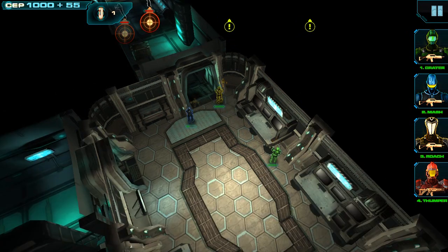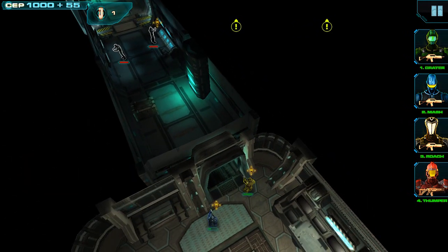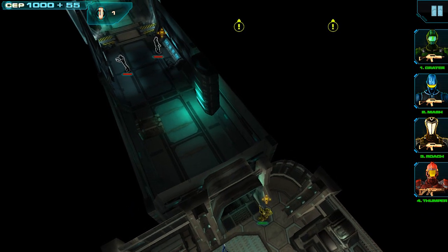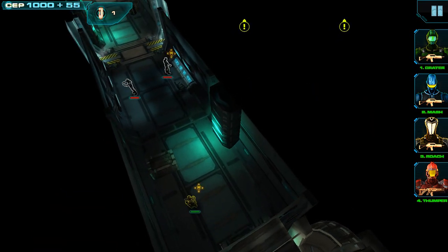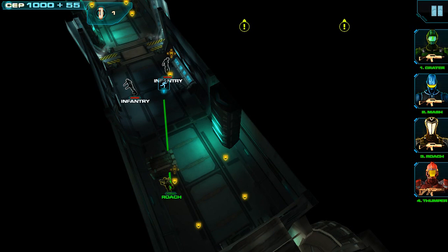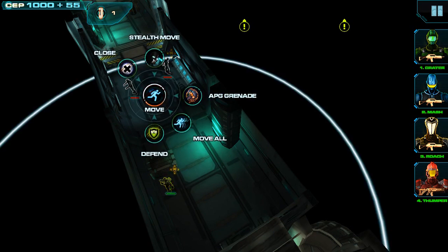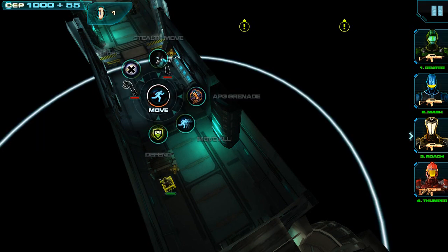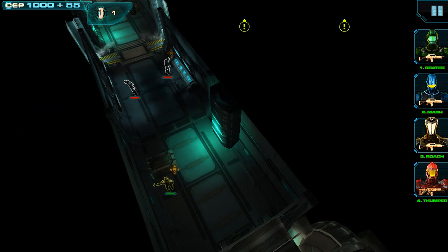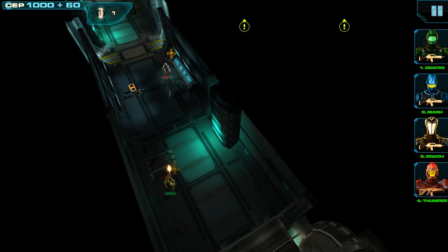Now we've spotted two enemies who look like they're in the middle of working, so they haven't spotted us yet. Let's sneak up to them. To do that, we can drag out a command line from Roach and select stealth move when the command menu shows up. Now that he's in position, let's throw a grenade in between. We can do that either by dragging out the command line and holding on a position, or by tapping on Roach, tapping on the target, and selecting the grenade. The grenade was able to take out one of those enemies, so now let's take the other one down with an attack.